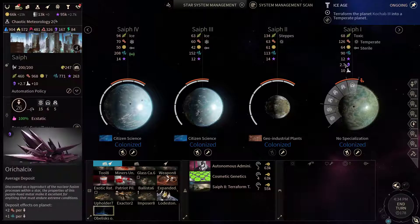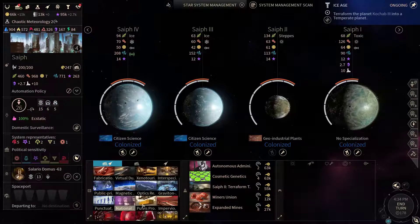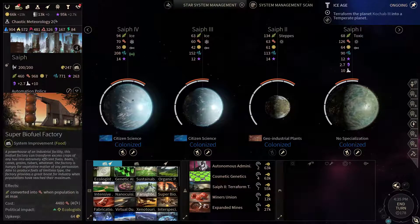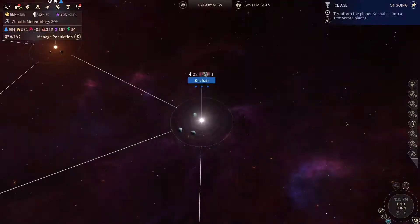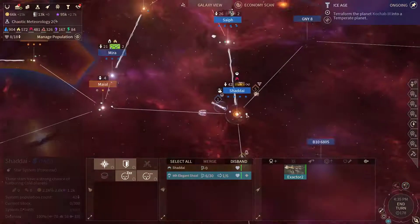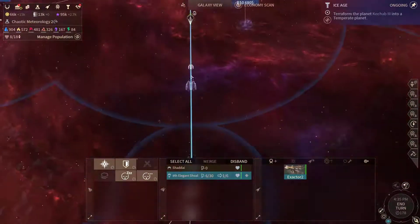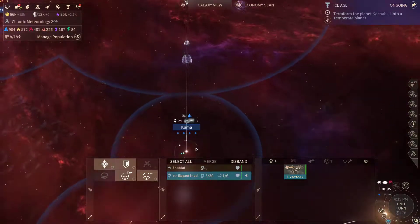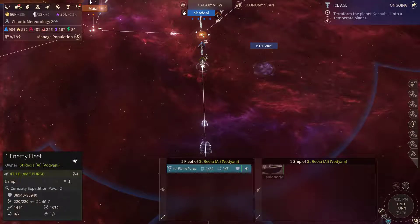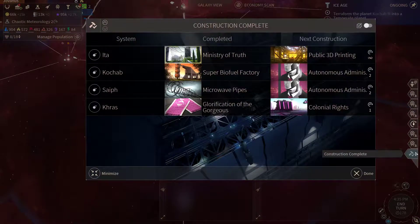We need some more Helikix, so let's grab the mines upgrades. That's enough for now. Where's that ship? It's heading down this way. This arc is faster than our ship, so it's a little bit difficult to catch up on it.